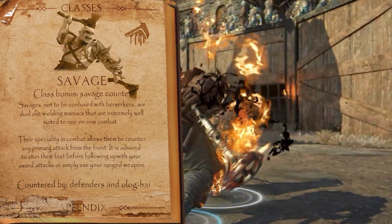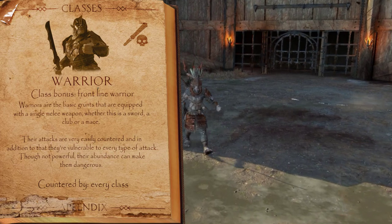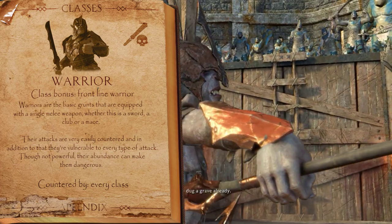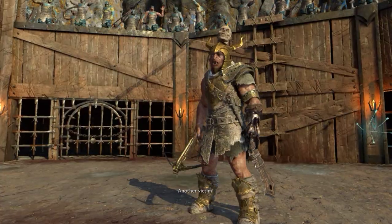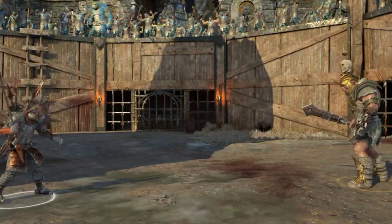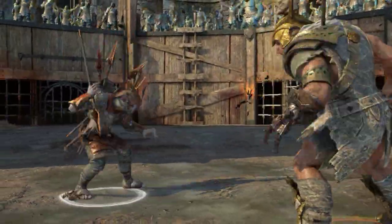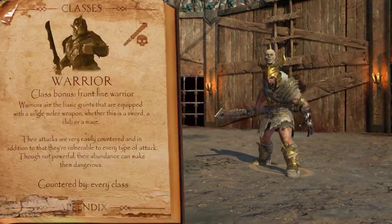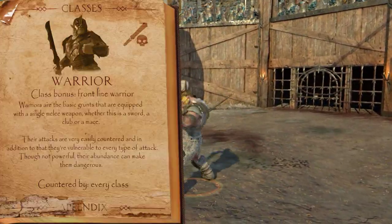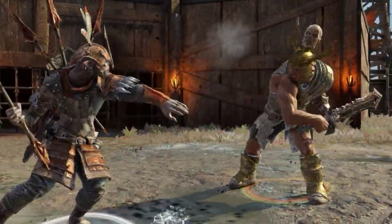Now we've arrived at the final class, the Warrior. The Warrior is the most basic of classes — they wield swords, clubs, or maces. Since they are the standard class, their attacks are easily countered. Any attack or ability will work against them: you can vault over them, primary attack them, counter them — whatever you want. They are essentially countered by any class.